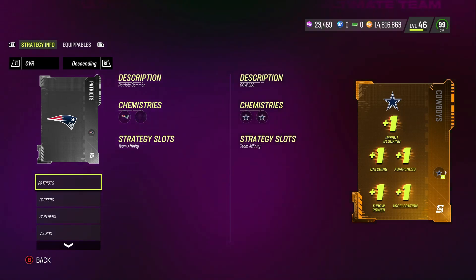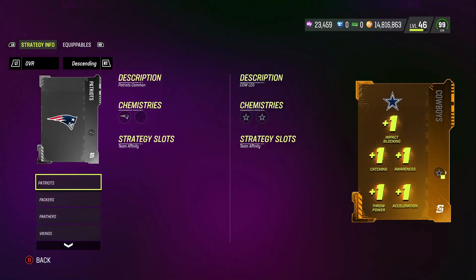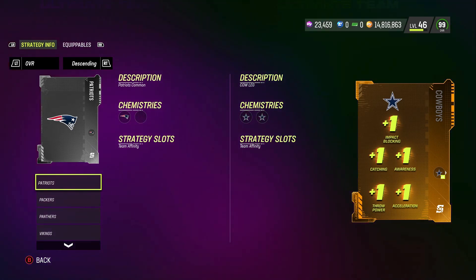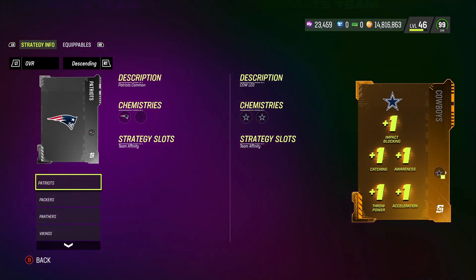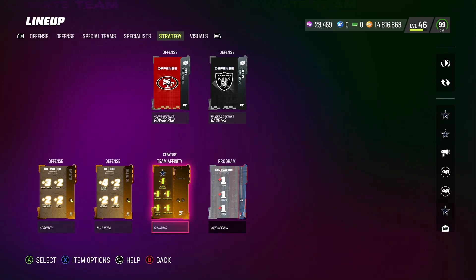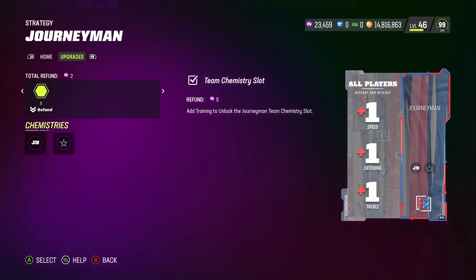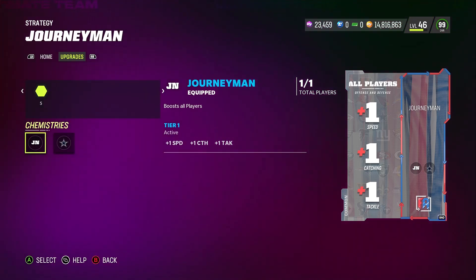I also have the Cowboys legendary strategy card, which boosts all Cowboys players on my squad: plus one impact blocking, plus one catching, plus one awareness, plus one throw power, and plus one acceleration. Whatever team you have the most cards for, get that team's legendary strategy card — it gives the most boost. If you're a Chiefs fan, the Chiefs legendary card gives those same boosts to your Chiefs players plus times five of that team's chem. I also have the program card, which gives another Cowboys chem as well as plus one speed, plus one catching, and plus one tackle.